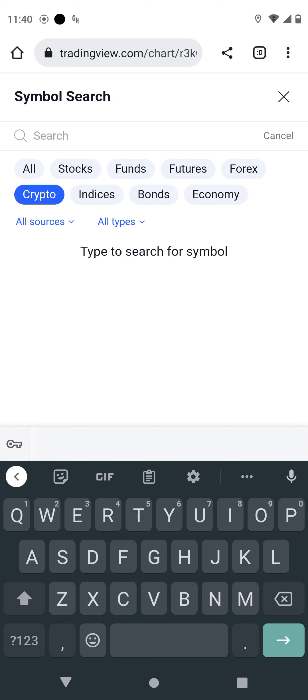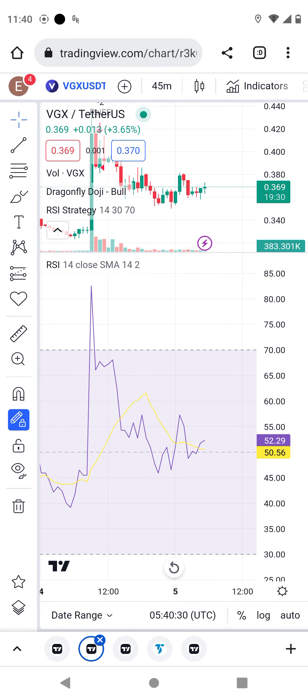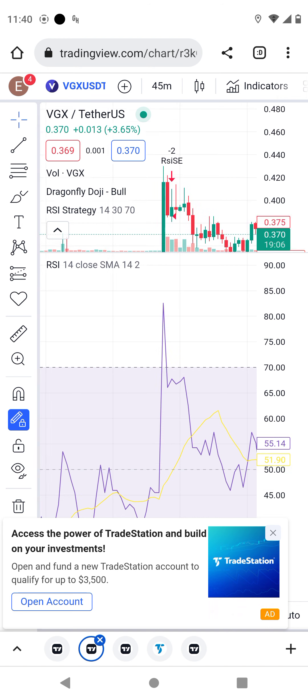Going back to VGX: VGX is the one that went to overbought — you can see today it reached overbought, above 75. Above 70 is overbought. Now we are at neutral, which is a good thing. I believe tomorrow we are going to see more movement and go above 42, around 44 — that's what I expect.